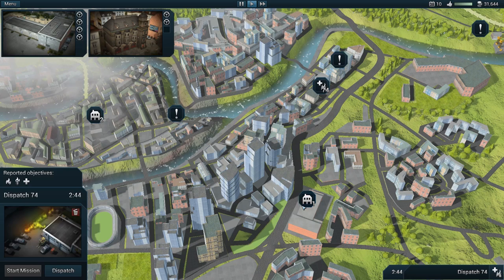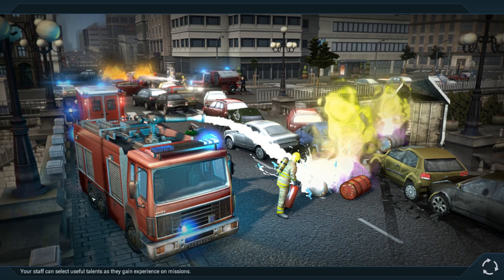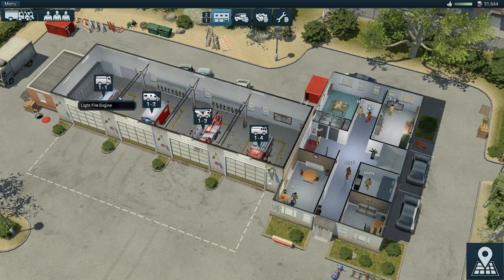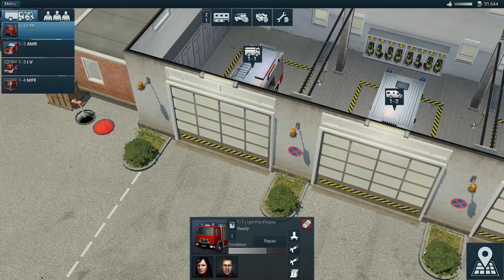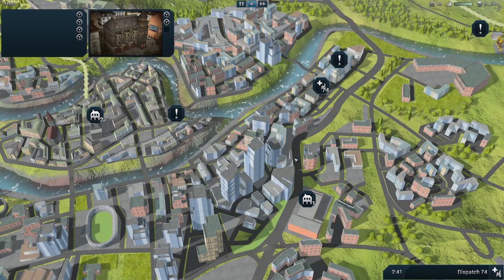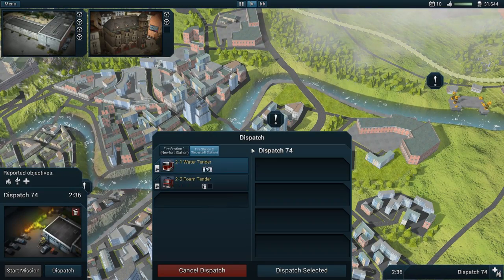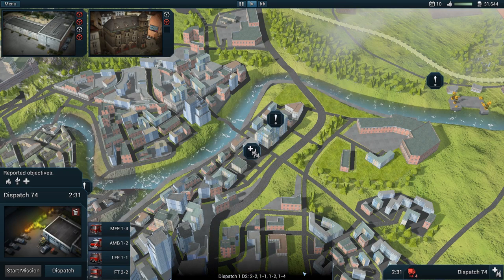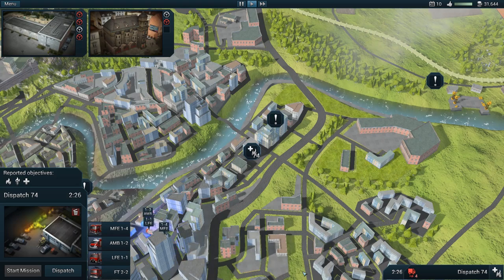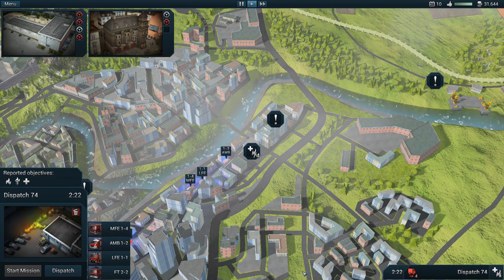We got a new call — I'm not really sure what this is. We're going to dispatch quite a lot here. Let's enter the station real fast and check on the light fire truck — it's actually not bad, so didn't really have to check. We're going to dispatch the foam tender, white, ambulance, and medium. That way we have firefighters on scene, paramedics, and the foam tender with foam capabilities.